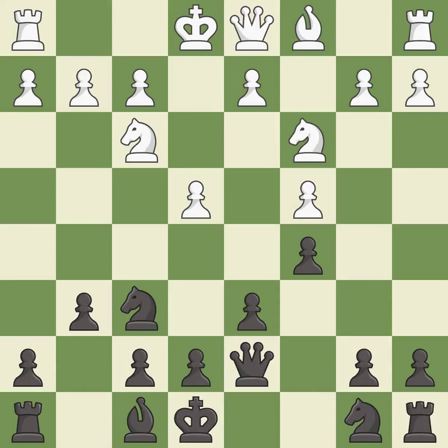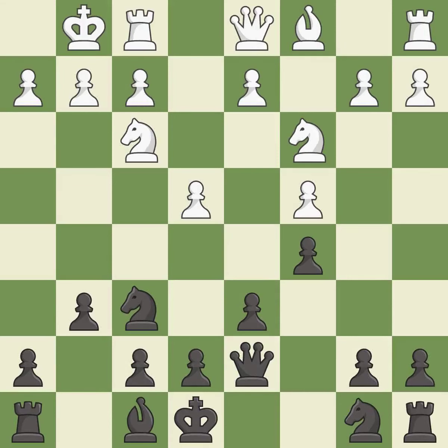The bishop is ready to be developed to an active square. Castling gets the king to a safer square, out of the center of the board, while also developing a rook. Castling kingside tends to be safer because the king is further from the center.